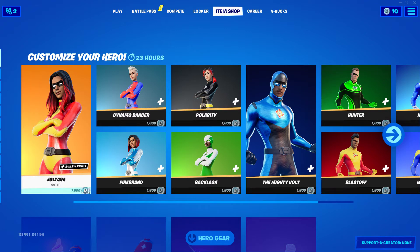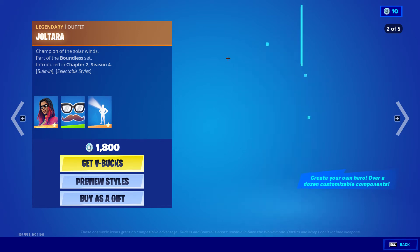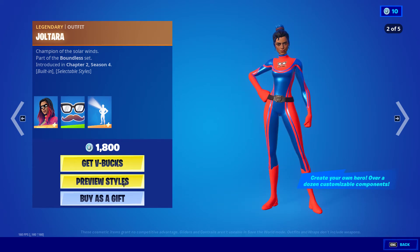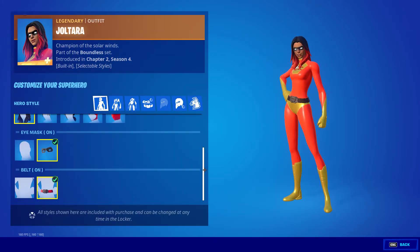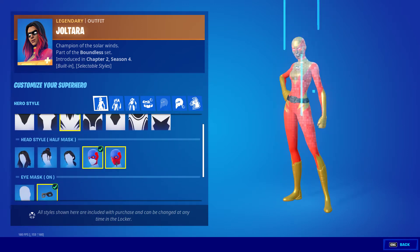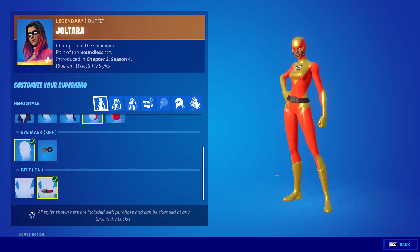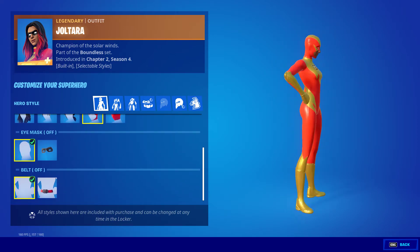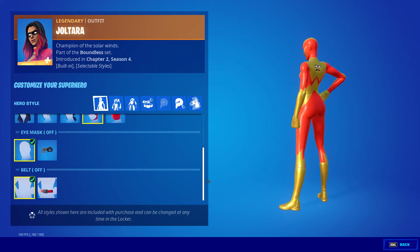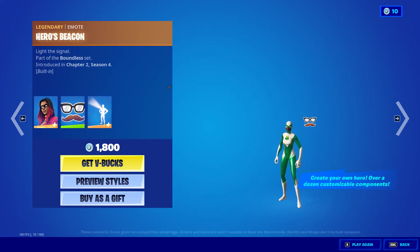Alright, we have the Superhero skins back — that's pretty cool. I'll definitely be copping one of these because I think I originally refunded mine. We have Jaltara, and you can customize the styles real quick. You have the pattern, hairstyles, put the eye mask on or off, and you can change if you want the belt on or off as well. Then you have the disguise emote and Hero's Beacon.